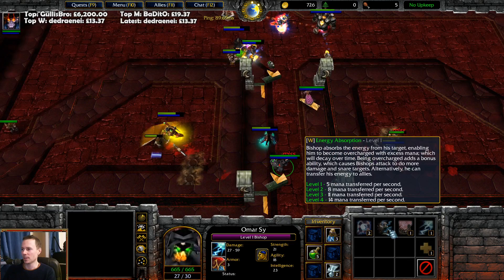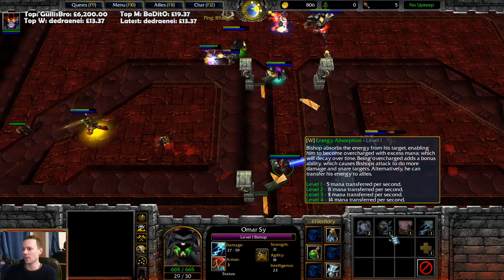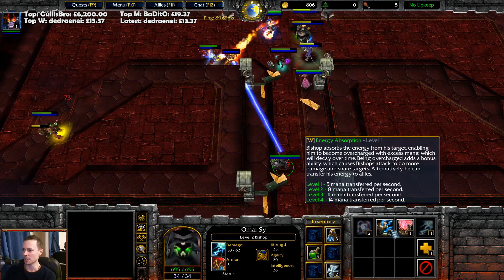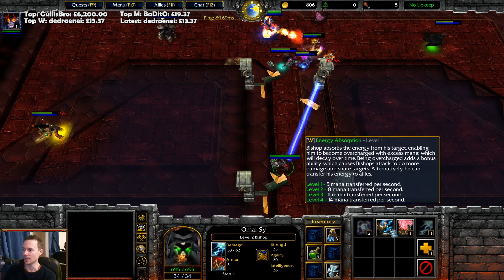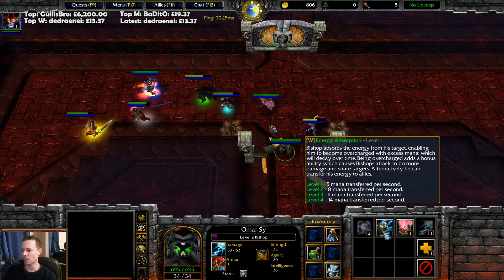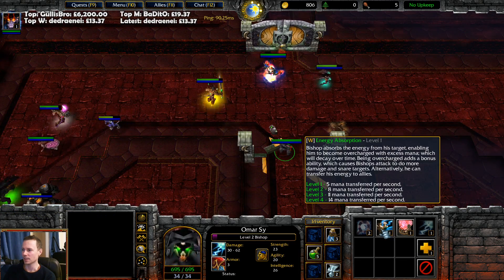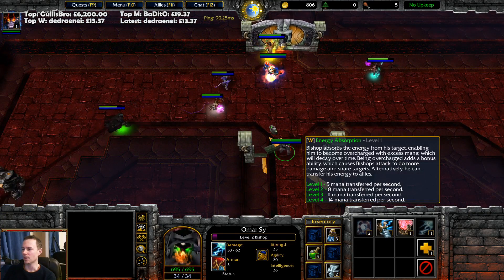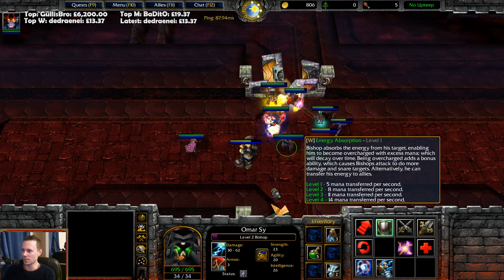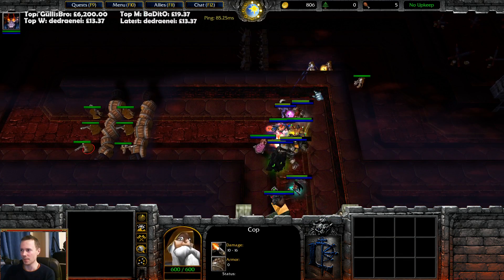Energy Absorption: Bishop absorbs the energy from his target, enabling him to become overcharged with excess mana, which will decay over time. Being overcharged adds a bonus ability which causes Bishop's attacks to do more damage and snare targets. He can also transfer his energy to allies. So is that Siphon Mana? The first part — decays over time, become overcharged with excess mana, being overcharged adds a bonus ability. That's kind of cool — so if you stay above your mana cap you get an extra ability, or you can give mana back. I just need to find characters that have mana, but none of these have mana at the moment.